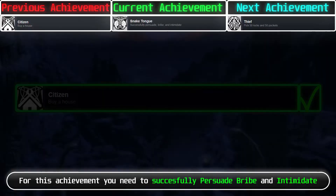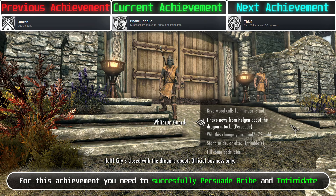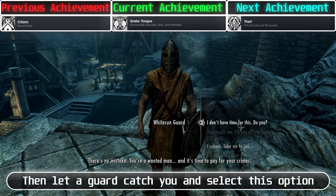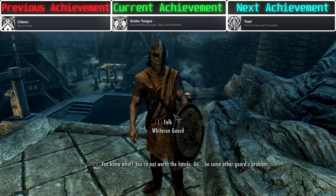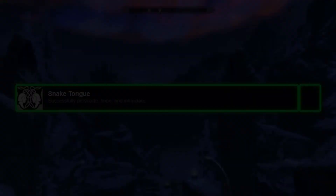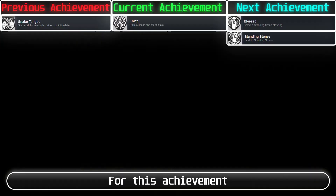For the speech achievements, you need to successfully persuade, bribe, and intimidate. For persuade, you need a small bounty and to have progressed enough into the Thieves Guild questline. You can get the bounty with a failed pickpocket attempt, then let a guard catch you and select the persuade option. For bribe, you need to be progressed enough into the Thieves Guild questline, commit a crime, let a guard catch you, and bribe using that option. For intimidate, you can select options with intimidation during dialogue.